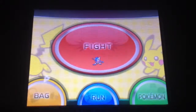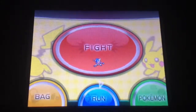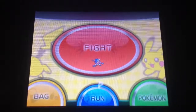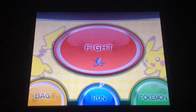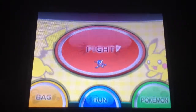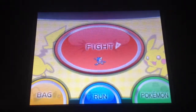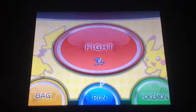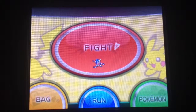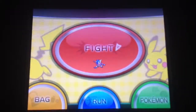You can change the background like that from the options. There are lots of other backgrounds like starter Pokemon — like Froakie, Fennekin, and Chespin wallpaper — and Eevee, Red, Blue, and stuff. Hope you guys enjoyed this video. Subscribe if you liked it, and I will see you guys next time. I'm KrevixTuber7, signing out.